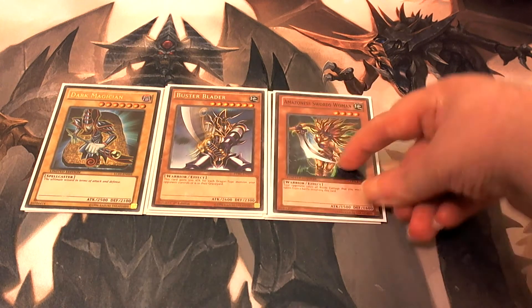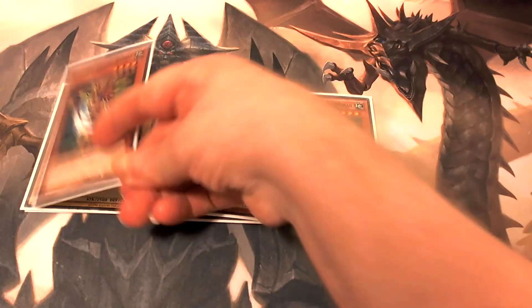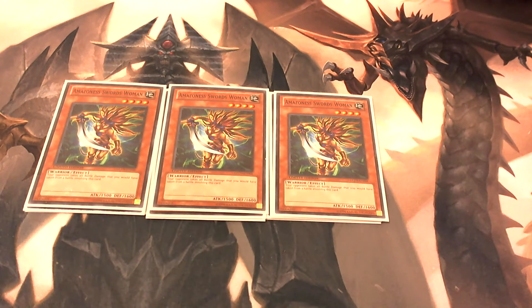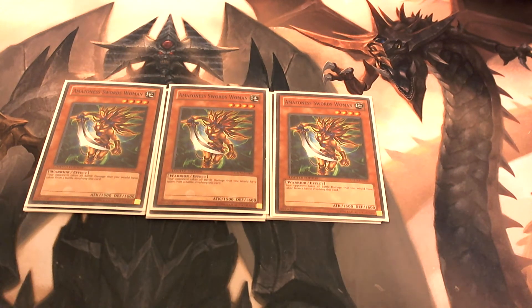We're also playing three copies of Amazoness Swordswoman. The reason we're playing her is for two main reasons. One, she's a warrior, so she'll help out with the fusions in your extra deck — mainly the Dark Cavalry card, which requires Dark Magician and a warrior monster to make.